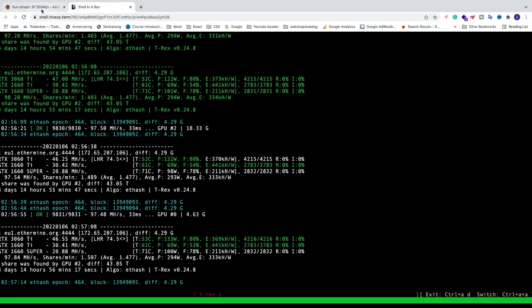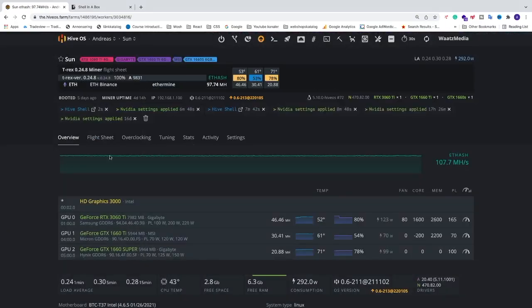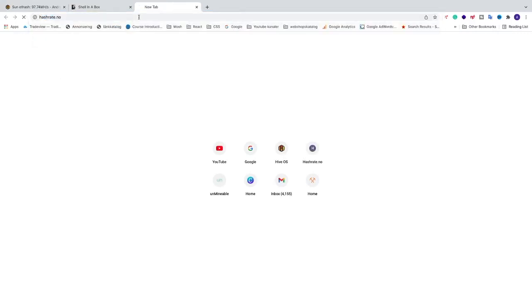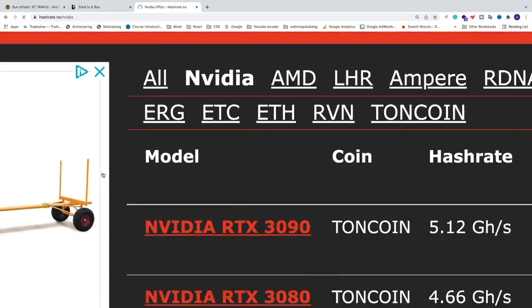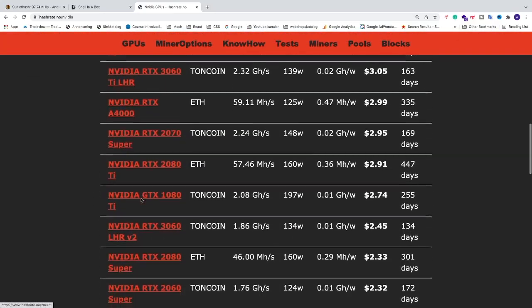To do this we're going to go back to HiveOS and grab some overclocking settings. I'm going to go to a website called hashrate.no, select Nvidia, then scroll down to locate the 1660 Super.